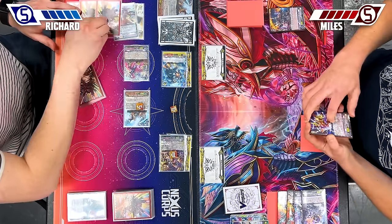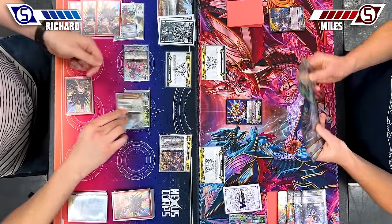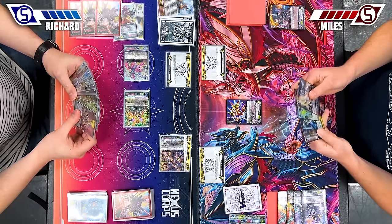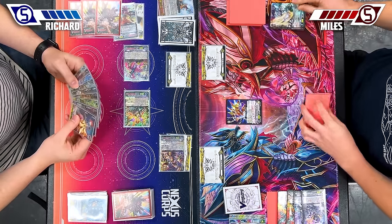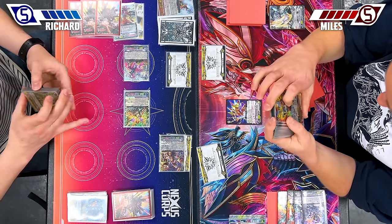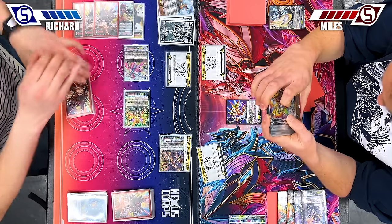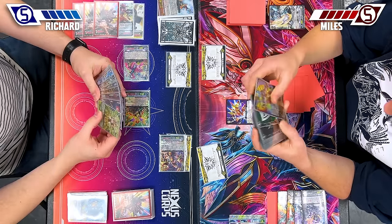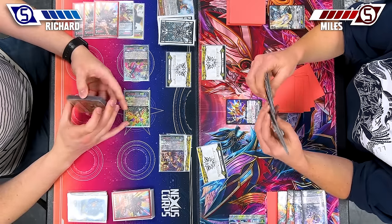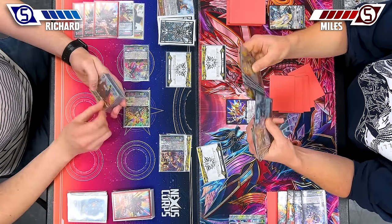End of battle. Counter blast, retire rearguard, draw a card. And that is it. Stand and draw — I need you. Stride. It's a gombie. Is that the player right now? Ooh, that's scary. How many cards in your hand? Nine. Jeez. I'm tempted to do Stark right now.